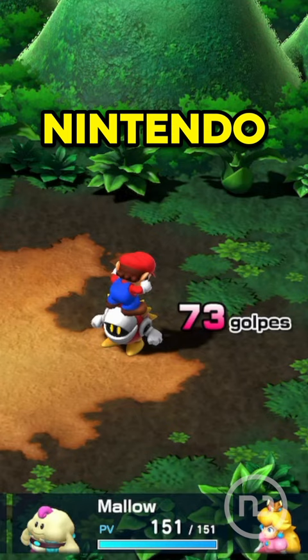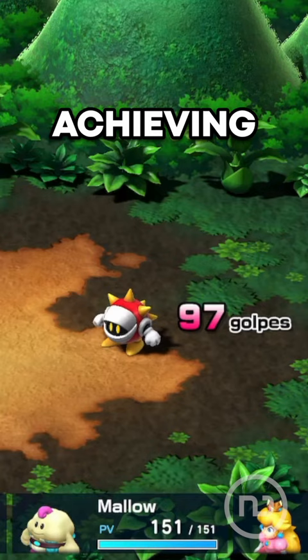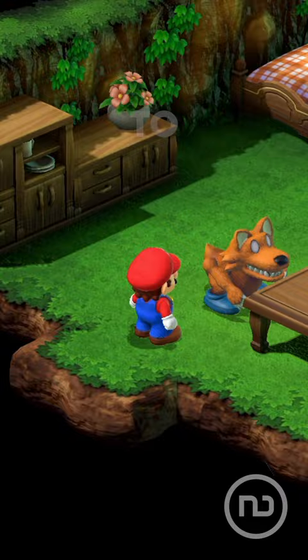On the Nintendo Switch, the period has been slightly extended to about 100 milliseconds, and by achieving the 100 jumps and after the perfect appears, you'll be able to talk to a monster in Monstro Town who will give you the Super Suit, which can only be obtained in this strange way and is the most powerful and balanced suit in the game.